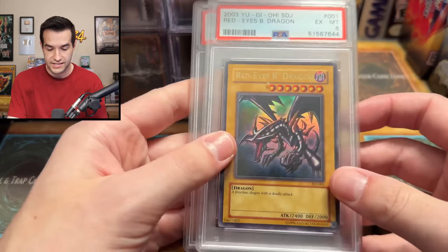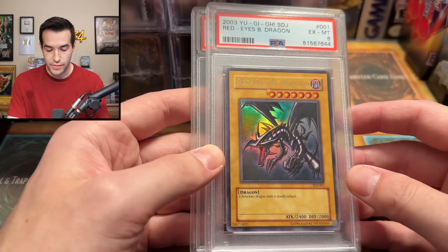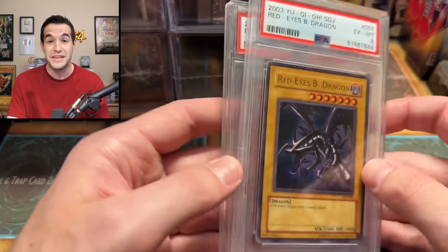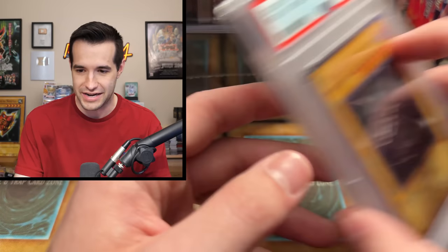We have a couple of PSA cards — it's like a mystery box, this is insane. There's a Red-Eyes from STJ graded 6 and then a Penguin Soldier from Unlimited STJ graded 9. Interesting grades but hey, they've been done.